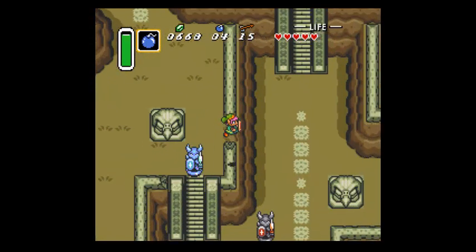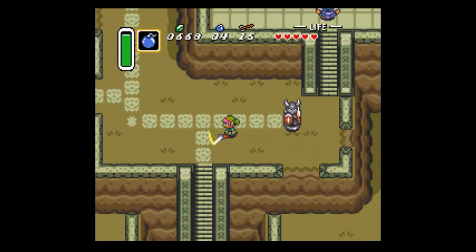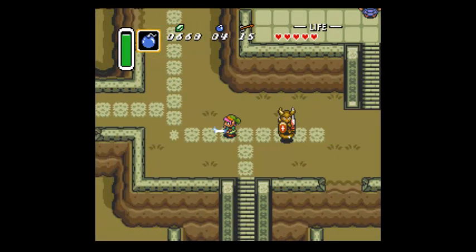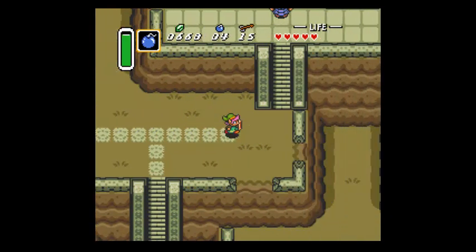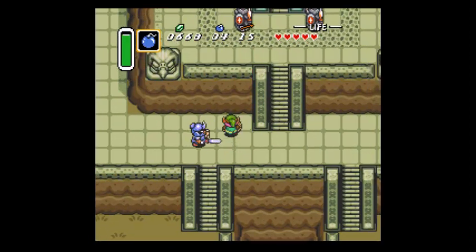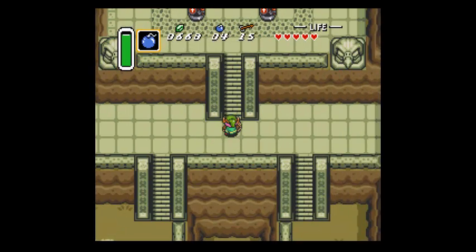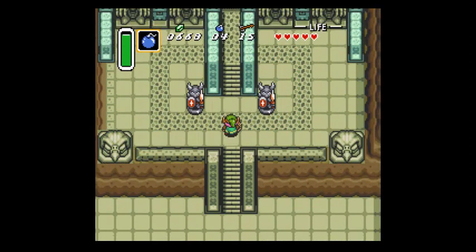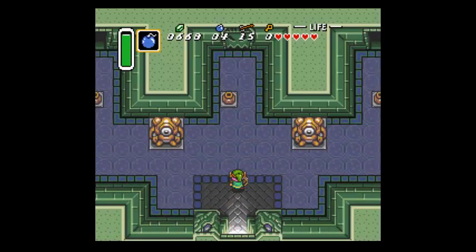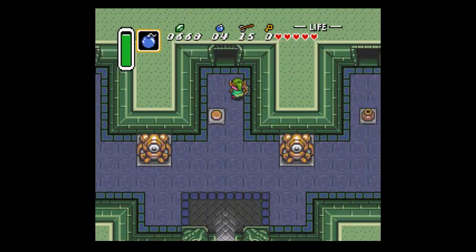The Eastern Palace actually has a fair amount of chests that aren't just the key items of the area. That's one reason I like going to it. It's completely unlike the other two dungeons in the light world, which are entirely composed of chests that are only key items - like the normal keys, the big key, the map, and the compass.